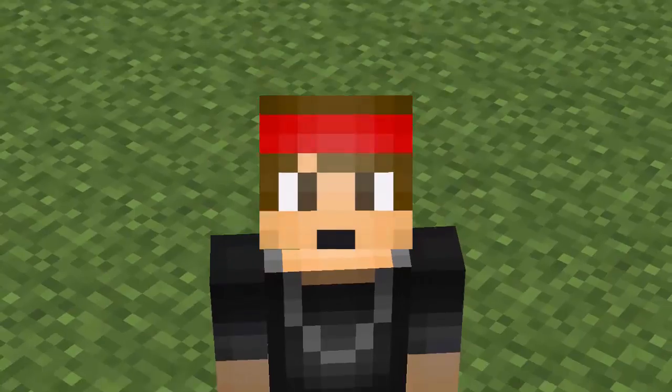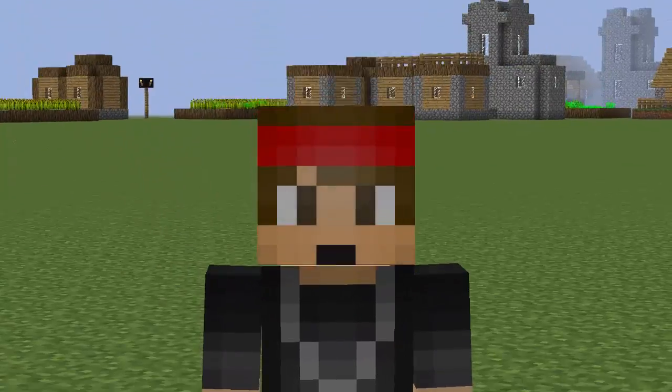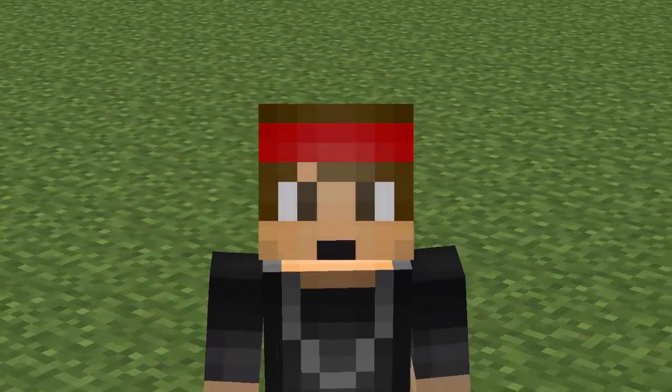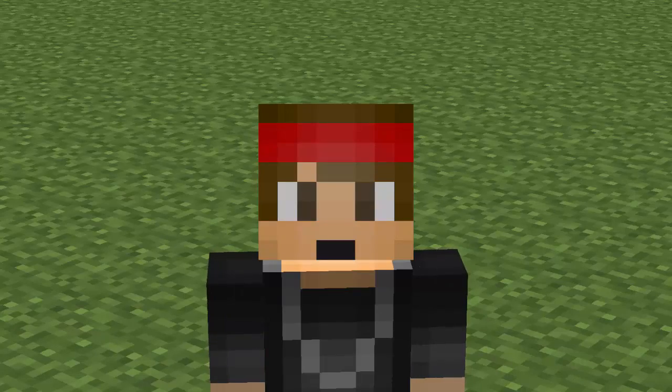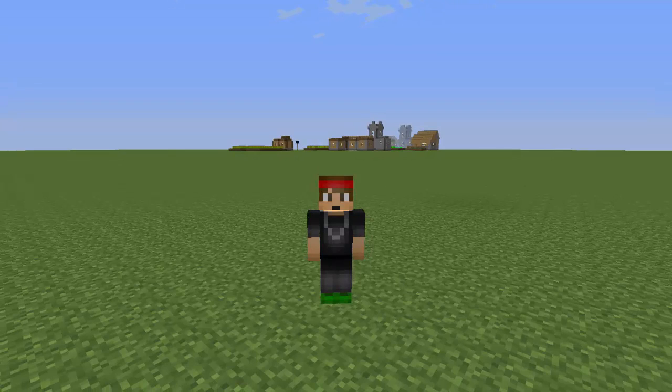Hey, what's going on guys. Today I'm going to be doing a tutorial on the plugin called Command Signs. This is really good for minigame plugins that don't have join signs with them, or for anything else. What it lets you do is place a command on a sign, and when your players right-click on it, it will execute the command.